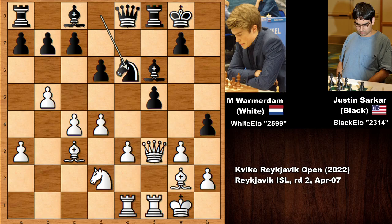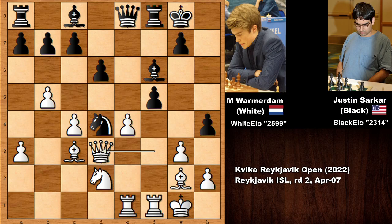White pushes a pawn wanting to open the file and quickly develop — because of this he is sacrificing a pawn. Justin immediately captured the pawn, then queen to d3. Where is the knight going? We have queen to e5 defending, but if the knight goes back then capturing the f-pawn, he takes on f5 and the knight is pinned. So queen to e5.